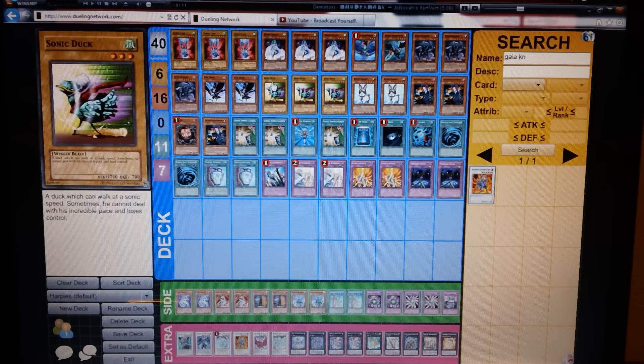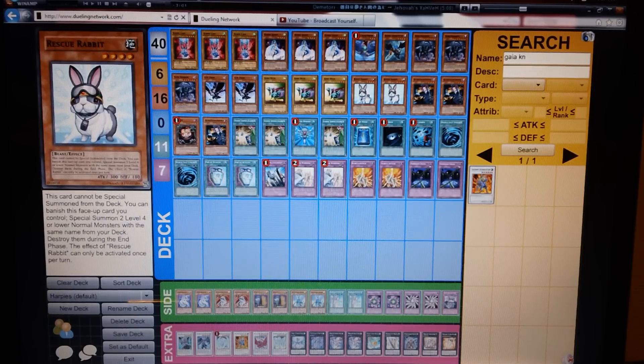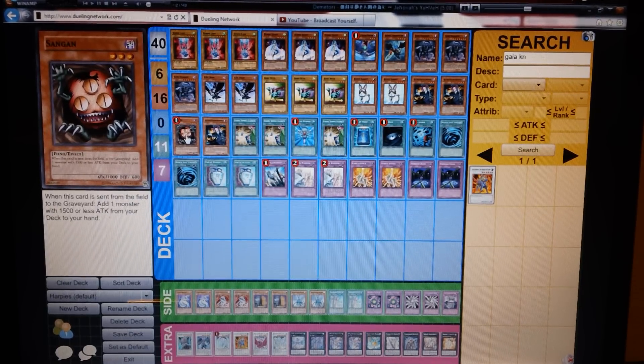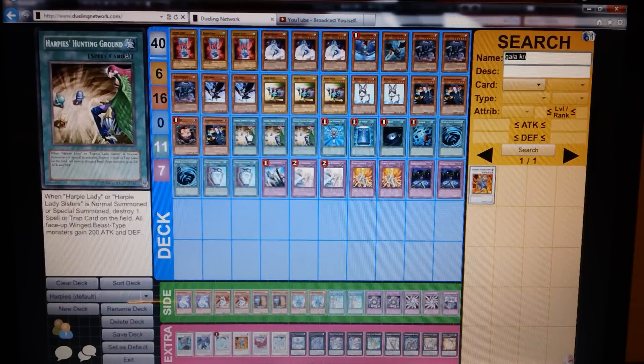I believe Sonic Duck is the strongest Winged Beast Level 3 out there. I know there are stronger Level 4s, but Harpy Lady is kind of essential to the point of the deck, and Sonic Duck is probably the second best option for Rescue Rabbit, which I'm running two of. I was thinking about running three but I've had very bad hands running three, so I dropped to two. Next I run three Tour Guides and a Sangan — basically Tour Guide into Sangan is a key play just to get Rabbit into hand.